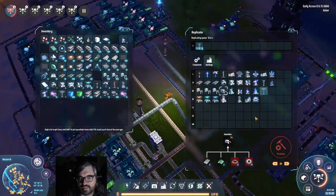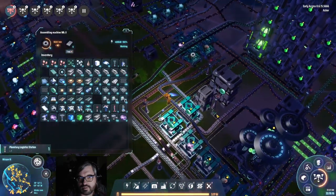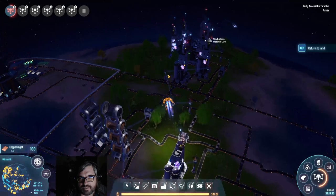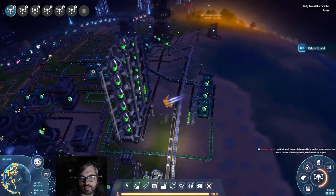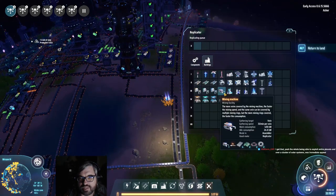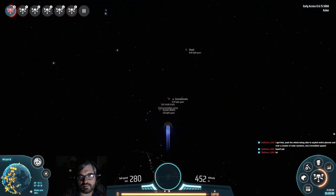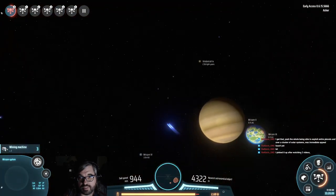Did I get enough to build another one? It'd be really silly if I went to my planet without the required materials. Do we have enough for a miner? No — this is why I check. We need stupid iron plates. There's much better ways to be organized about it. Like I'm just carrying around 225 copper for no reason. I am totally flying away from where I need to be going, which is that planet. But I kind of want to take a look at this first.